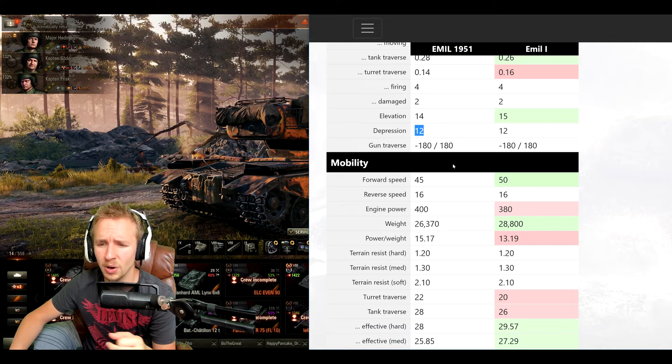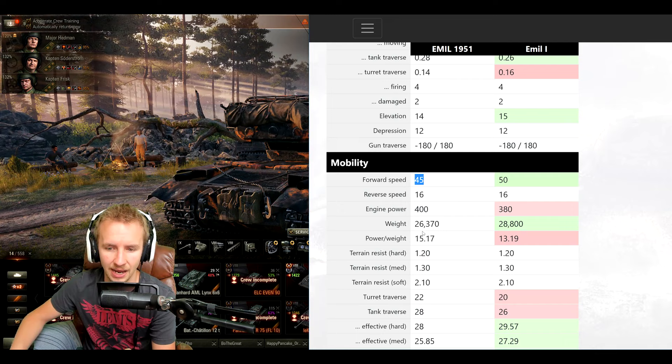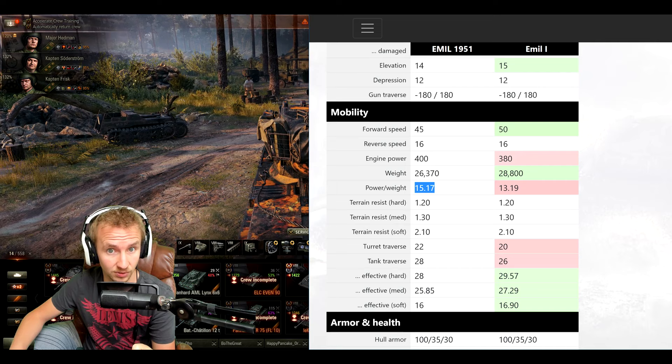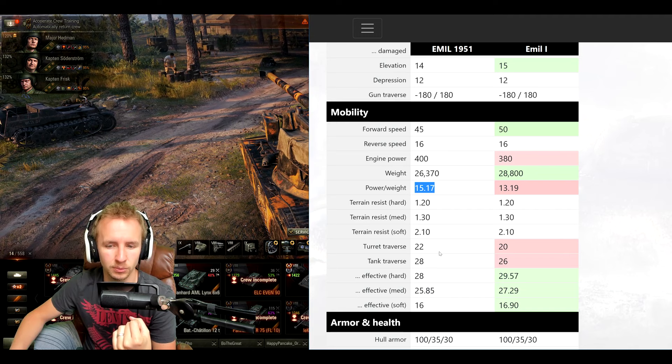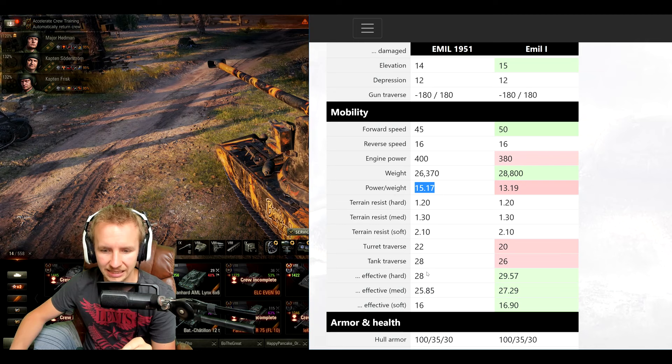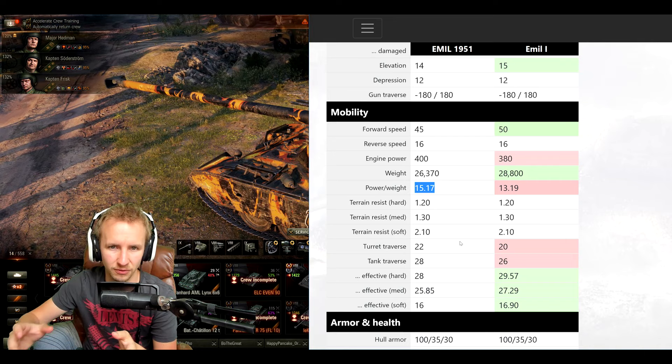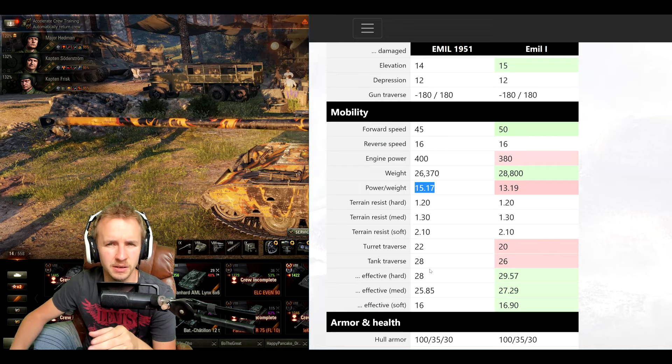Moving on — is it good news for the Emil 1951 in terms of mobility? Well, it's slower forwards by 5 km/h but has a nice power-to-weight ratio increase which allows the vehicle to feel more mobile up a slope. Its traverse speed and turret traverse are slightly better; however, because this is a premium tank without upgradable engines and with the same ground resistances, the effective traverse speed is practically the same as — if not a little bit worse than — the standard Emil. All in all, expect the same kind of mobility from the Emil 1951 as from the standard Emil.